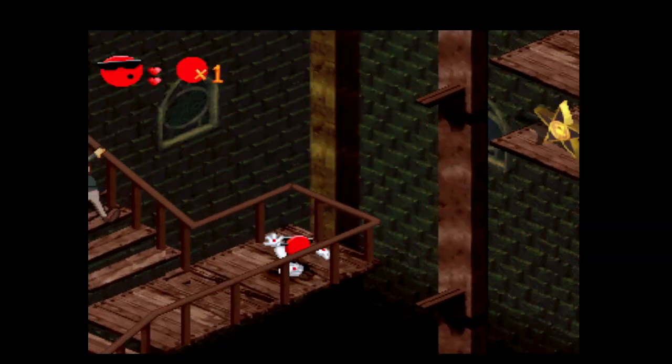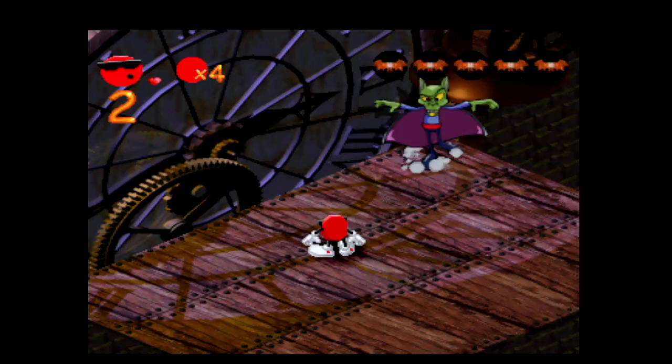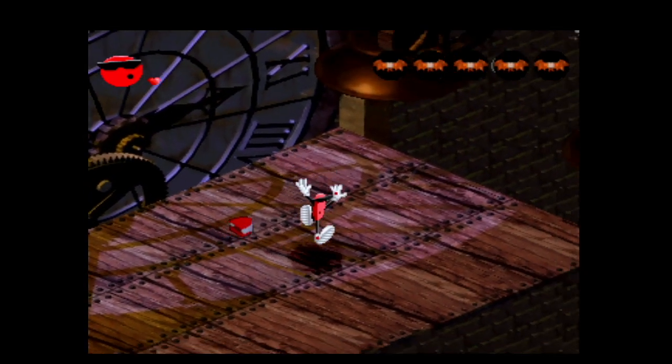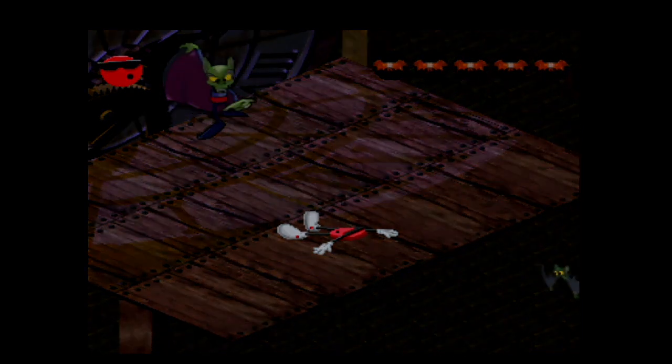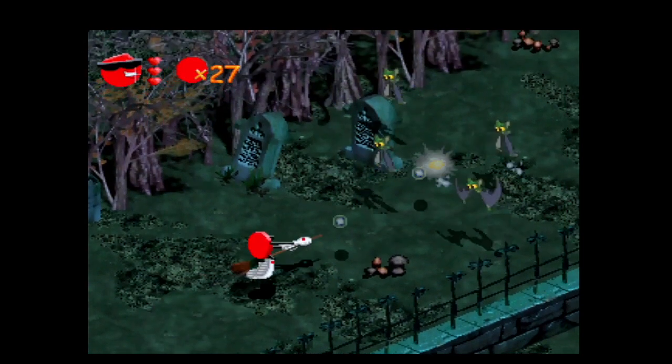Finally, it's the bats in the belfry — similar to the last level, Spot needs to reach the top to take out the bat boss. Spot Goes to Hollywood is a fun game, visually not bad with some great music. The controls are not so great in the isometric view, but I really enjoy the horror section, especially the graveyard shmup level.